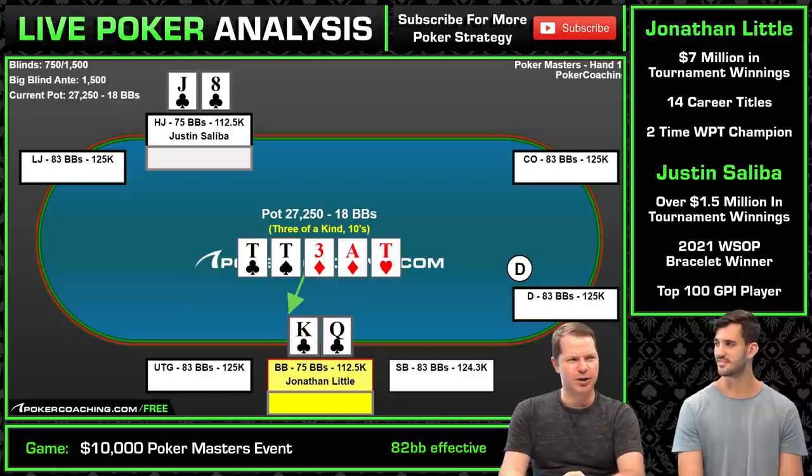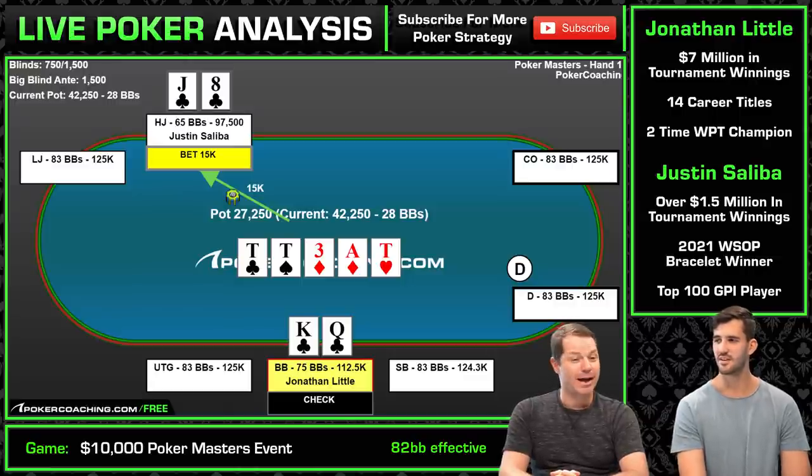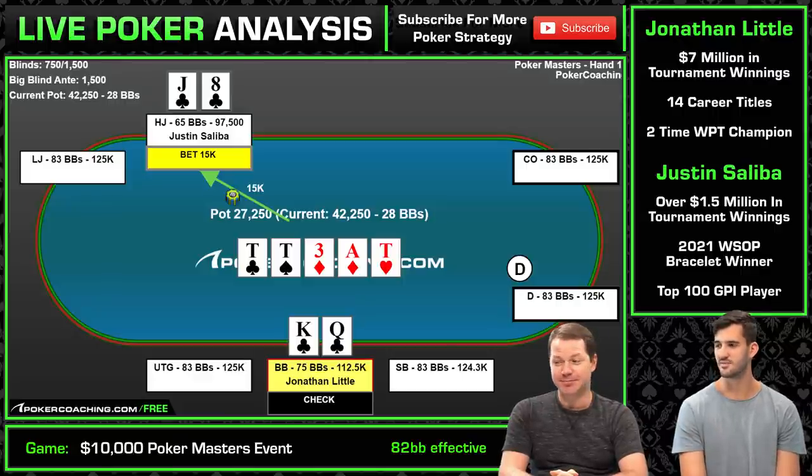River is a ten. Should I ever bluff? I cannot lead, because you have a lot of aces and some tens. So I check, and Justin decides to bet 15,000 — about half pot. It's a tricky spot when the ten comes on the river because I have two really clear portions of my range: I have the ace, which makes a boat, and I have quads. My quads obviously want to go bigger than half pot, but my ace doesn't want to go very big — what is an ace getting called by that's worse? So I need a smaller size to fit in my boats with the ace. It took me a while to settle on half pot.